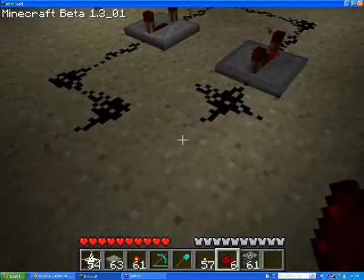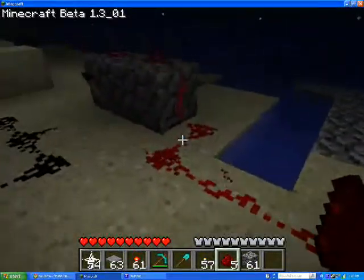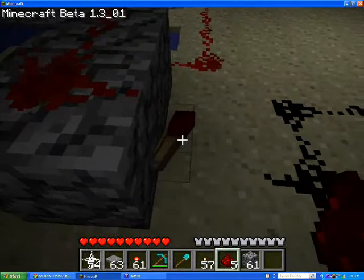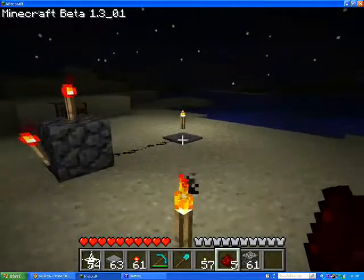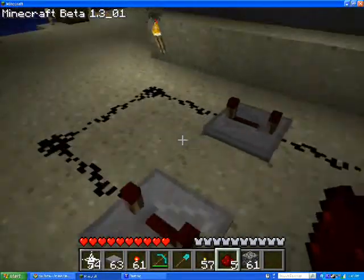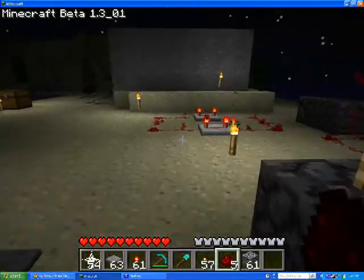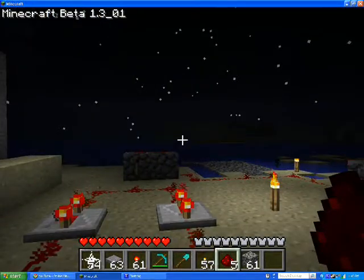So basically what happens is these redstones are putting energy into this. When there's power coming through into a redstone torch, it turns it off. To stop that power, you would step on the pressure plate. That would turn this back on and turn this on. And so this, even when they step off, it's lit. So now you can tell that someone's been in your house.